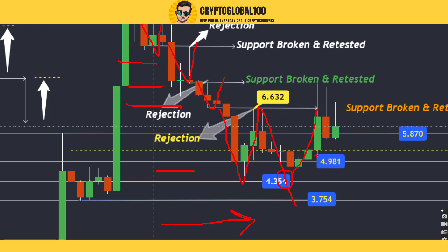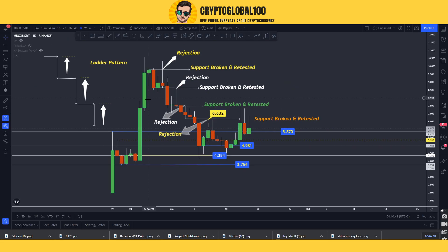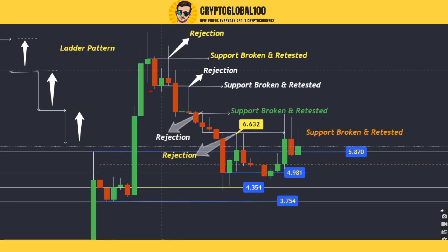We have now formed a W pattern at this area. Right now the price is going to consolidate, or we might break out on the upside. At last, the price has started to move in the upside direction for MOBOX, which is a good sign. Previously the price was going down and down — it was basically a huge sell-off because it is a gaming token and people earn by playing the games.